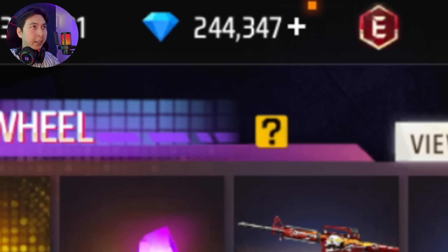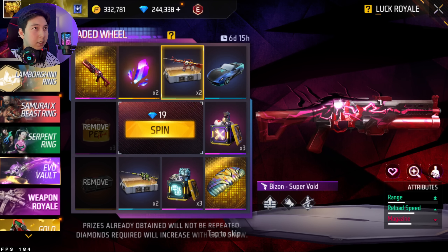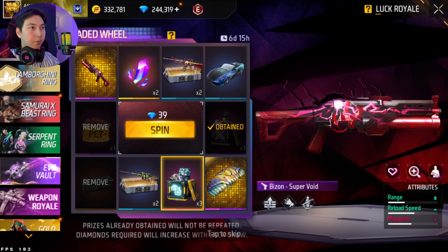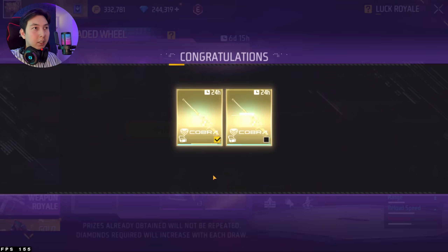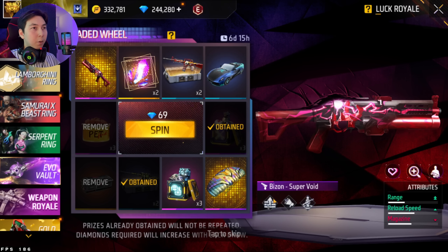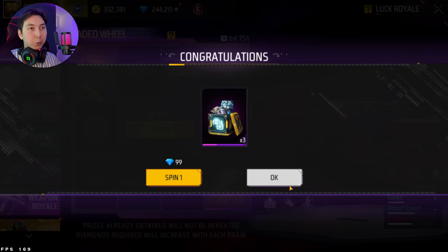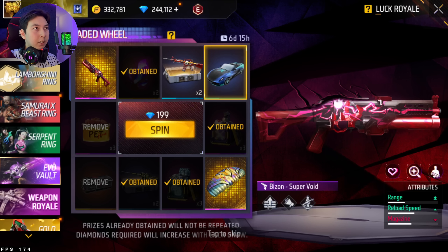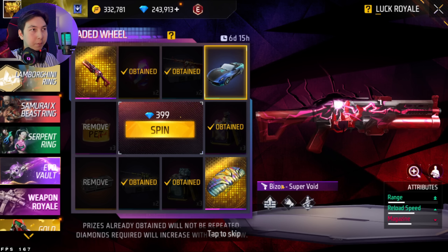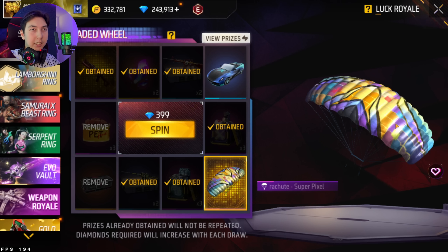We begin with nine diamonds. I have around 244k diamonds — let's see how many I spend by the end of this video. Okay, we got nothing on the first spin. 20 diamonds for the second spin — nice, we got an AWM skin box. Let's open it. We got it for only two days. Third spin — okay, we got nothing again. Come on, give me the B-Zone. Nice, we got the B-Zone skin! Crazy.